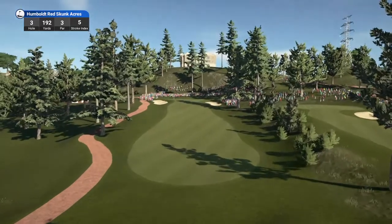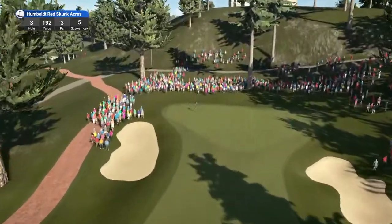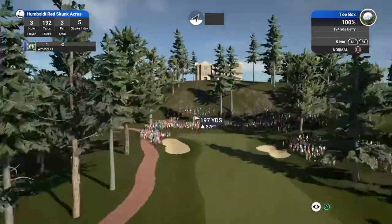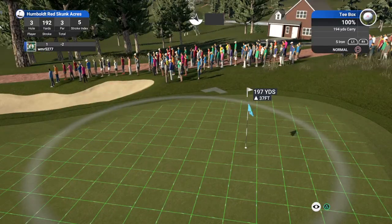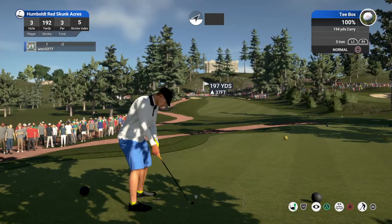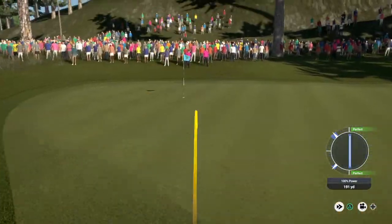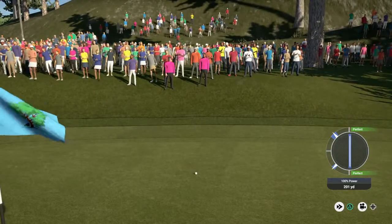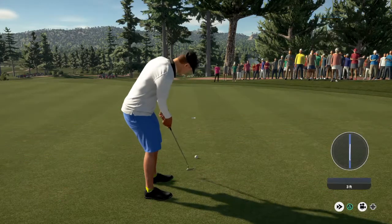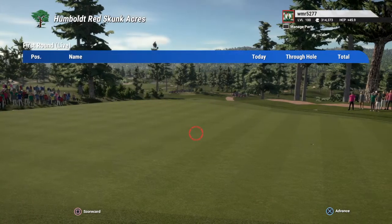Setting up for the par three hole. In this case we got one low player. It looks like a five iron. 12 feet to go here. And for the birdie — after that one, three under for the day.